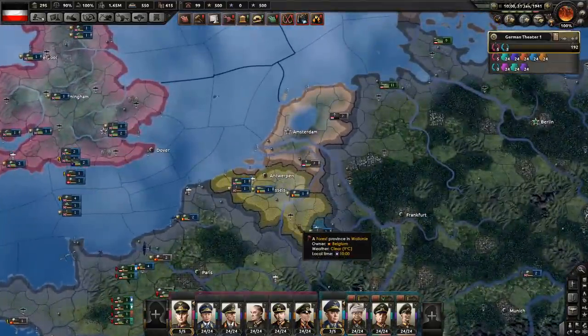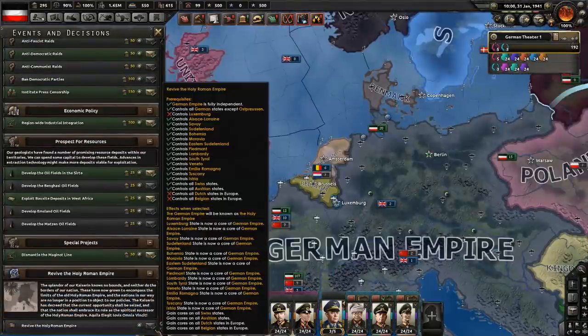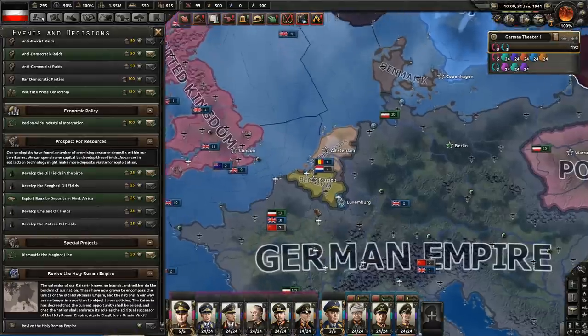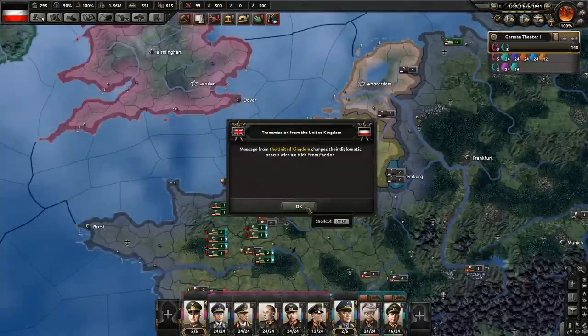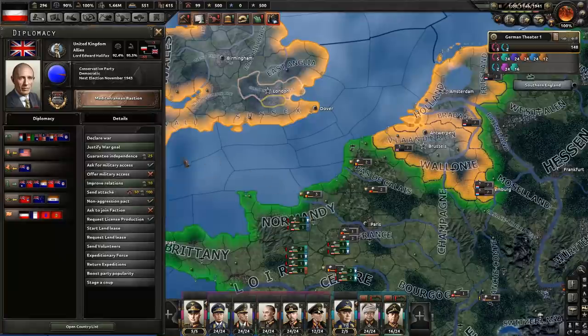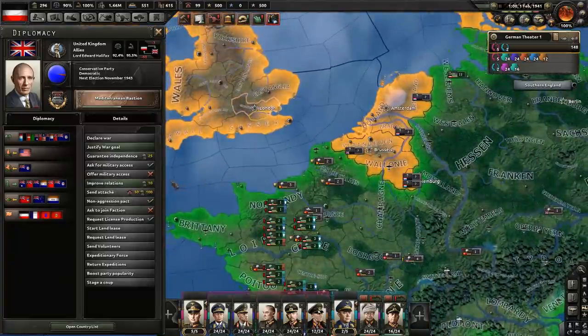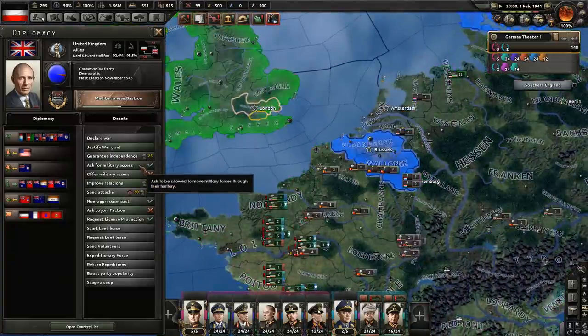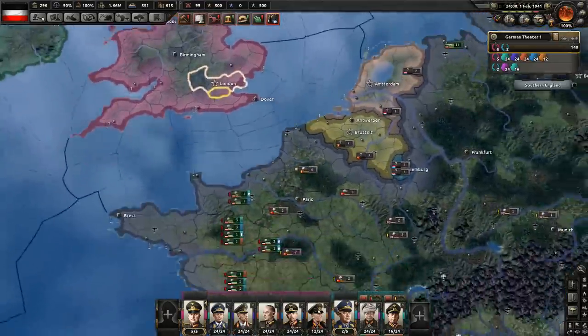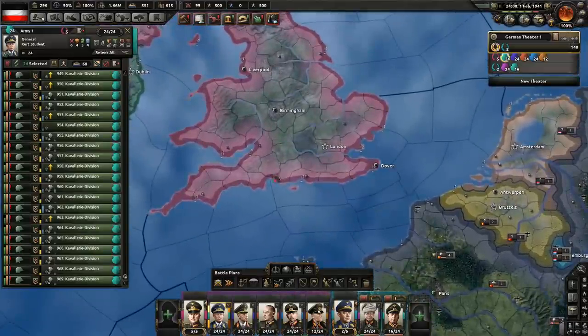We don't necessarily need to defeat the Soviet Union but it could be helpful. Let's see what we're missing to revive the Holy Roman Empire — only Netherlands, Belgium, and Luxembourg. The UK has kicked us from the faction! Why would you do that? You know what — it doesn't matter. I'm going to ask you for military access and then invade you in retaliation for kicking me out of the faction. Let's do Order 66 on Britain and annex Romania.